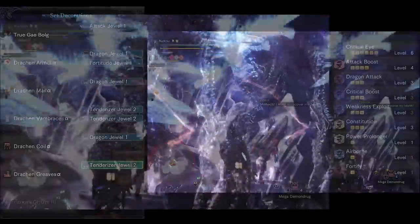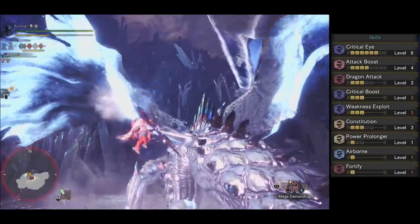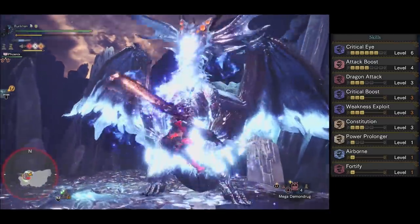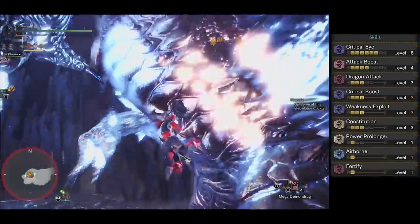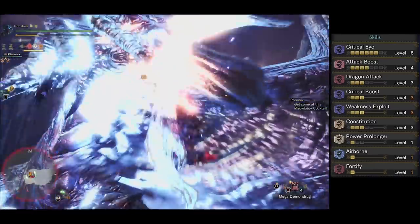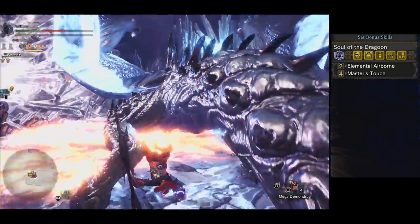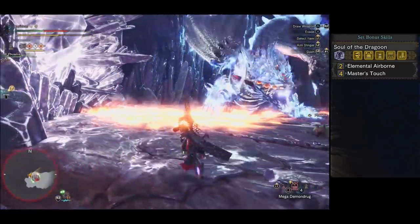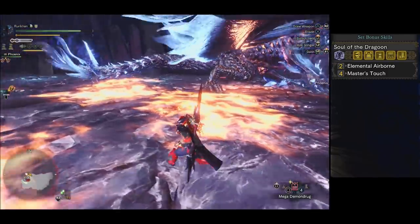The final build gives: Critical Eye Level 6, Attack Boost Level 4, Dragon Attack Level 3, Critical Boost Level 3, Weakness Exploit Level 3, Constitution Level 3, Power Prolonger, Airborne Level 1, Fortify, Soul of the Dragoon both pieces — Elemental Airborne — increasing elemental damage when you crit in the air, and Master's Touch to reduce sharpness consumption. This is the most efficient way I have of dispatching Xenojiva without resorting to a Heavy Bowgun.